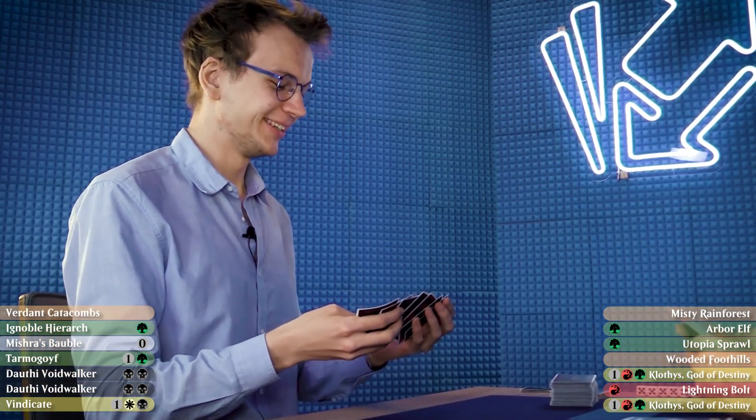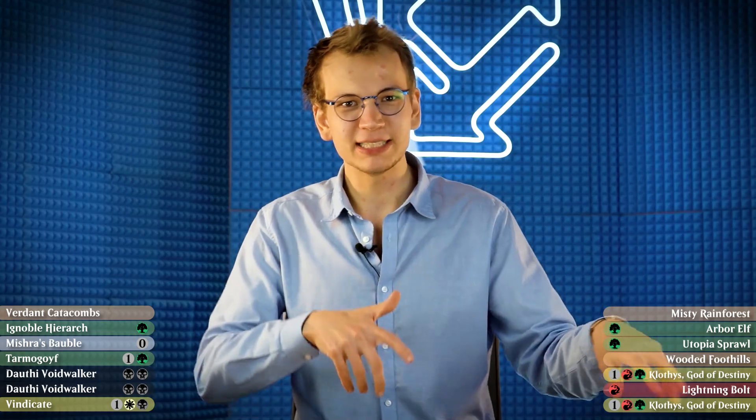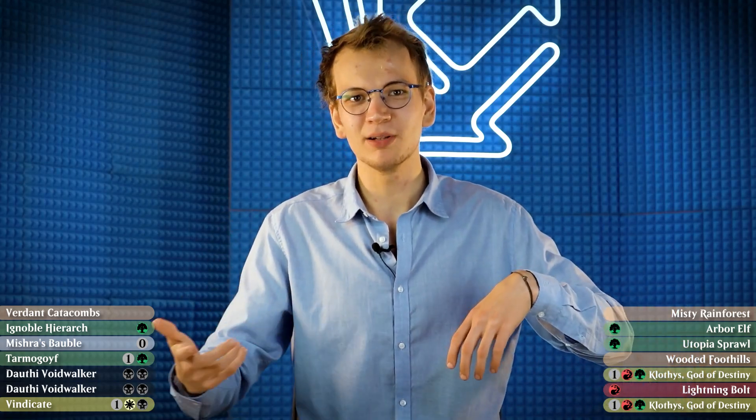It's really hard to deal with Clothis on the board. I'll keep two. I'm keeping this hand, which is kind of risky because it only has one land, but I'm on the draw and I have the redraw of the bubble — so how could this ever go wrong?